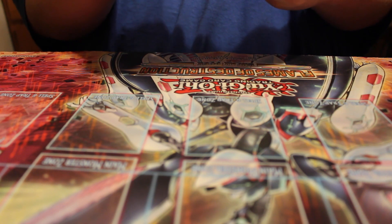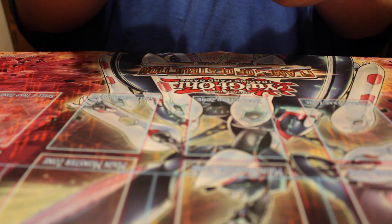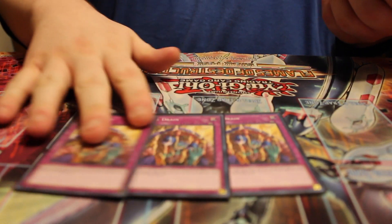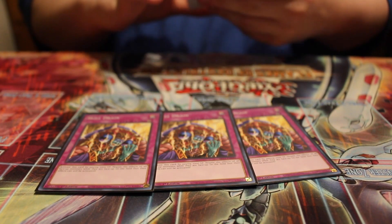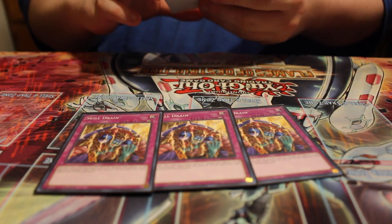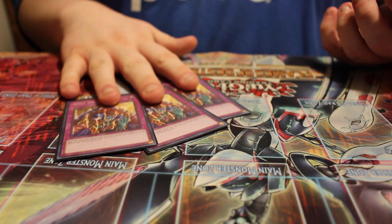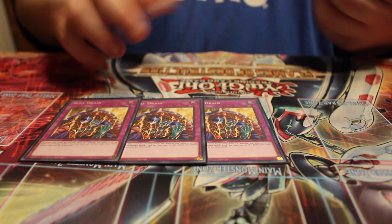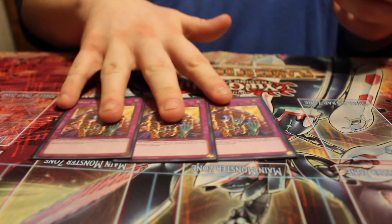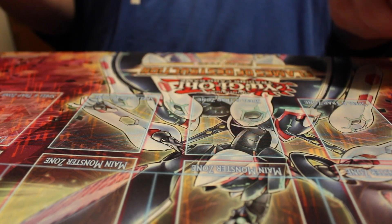There are a lot more traps than you'd normally see in Dark World, but I think everybody's seen turbo draw builds and hand loop builds a million times. I wanted to come at it from a different angle — one I'd be more comfortable playing. First, three Skill Drain. I love this card to death. Thank you Konami for giving us three of it. You go opening turn with Skill Drain and your opponent is in such deep shit. It doesn't hurt you one single bit in Dark World. I just freaking love this card — it's probably my favorite trap card of all time. That or Eradicator.